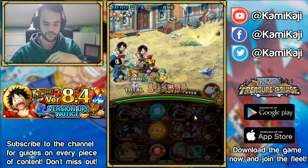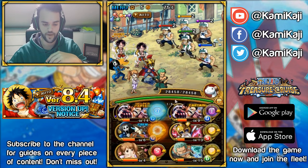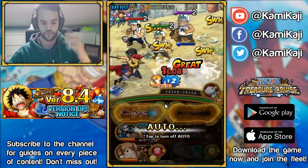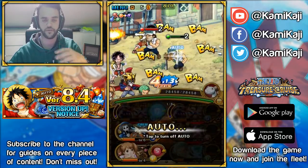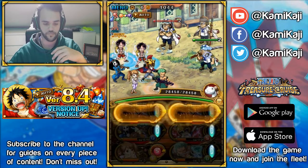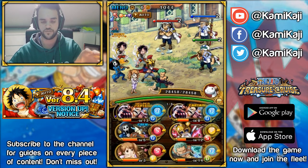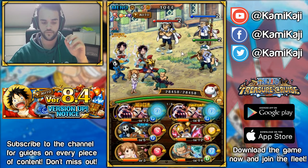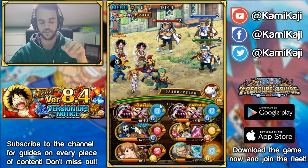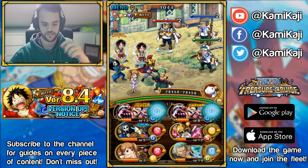To stop the auto play, you just click on the bottom part of the screen — anywhere on the bottom half where the characters are — and it stops. Then you can resume it again. For example, if it's a stage where you need to hit perfect or activate specials, you stop it and then continue manually. For cut scenes and character dialogues that you want to clear, you click on the top half of the screen — that will not stop the auto play. So stopping auto play is only triggered by the bottom half.